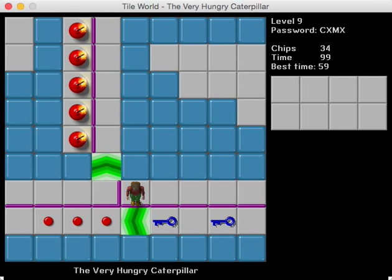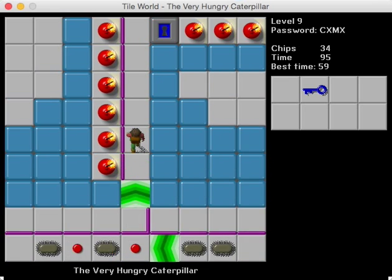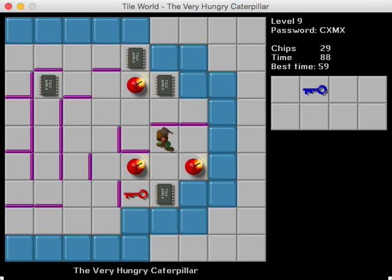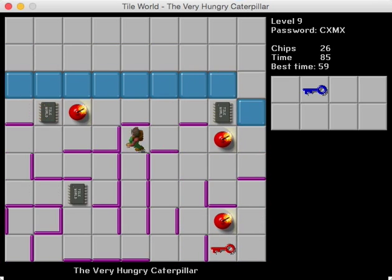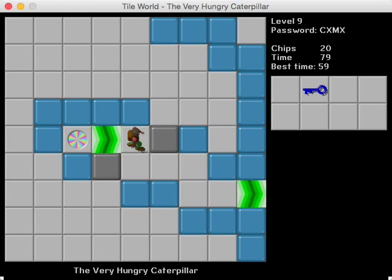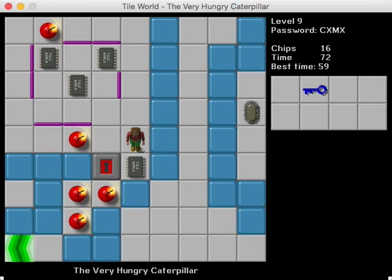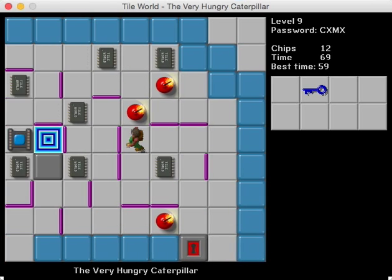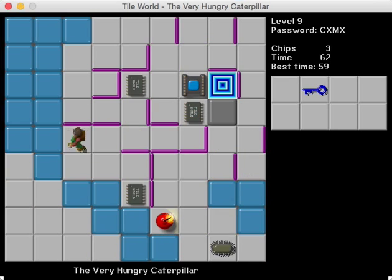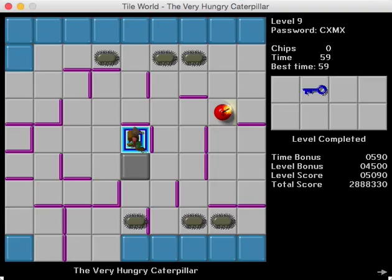We are done with Boomerangs. Moving on to another CCLP1 level — The Very Hungry Caterpillar. On this level I'm going to see if I can get the bold route. I think I should have gone for that chip earlier. Boosting out of teleports is always weird — it always feels odd to me, something I can just never get used to. We were four moves behind the optimal time but we still got 59, so that's cool.